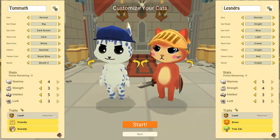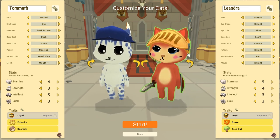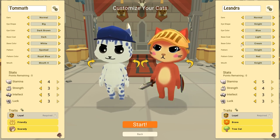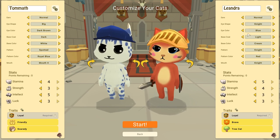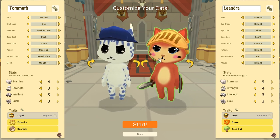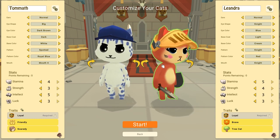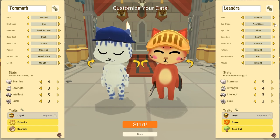Looking at the architect, I'm noticing there's blush on the cheeks, and it looks like that comes with the mouth choice. These customization options are basically the same for both characters. You're just choosing what you want — so it's the same; if you pick the same options and take black, you're going to have the same cat in essence.